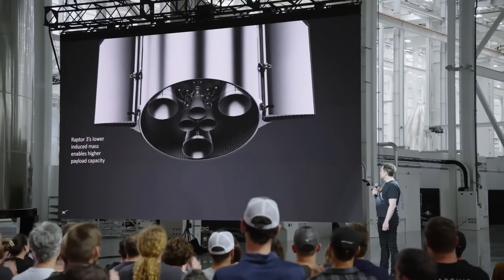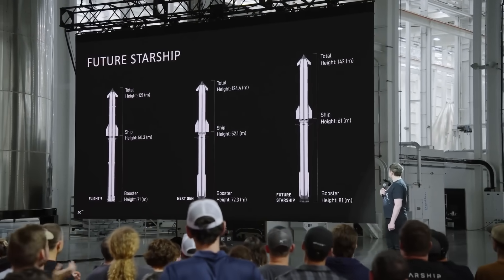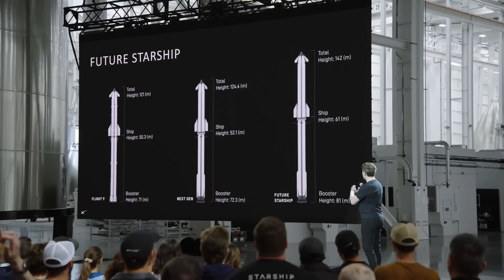Basically all of the ingredients necessary to make life multi-planetary will be achieved with version 3 of Starship, which we're aiming to launch for the first time at the end of this year. You can see this is kind of where things are on the left, where things will be at end of this year in the middle, and where things will be probably long term.